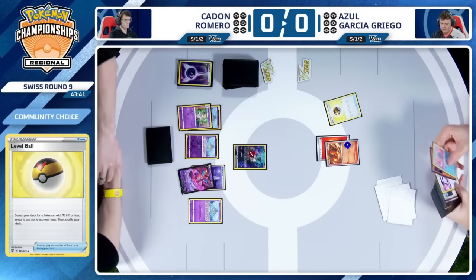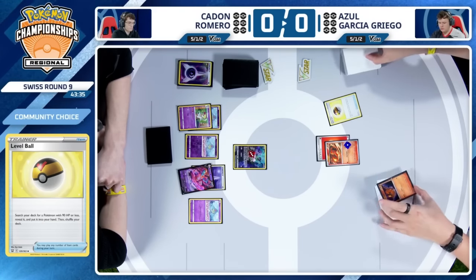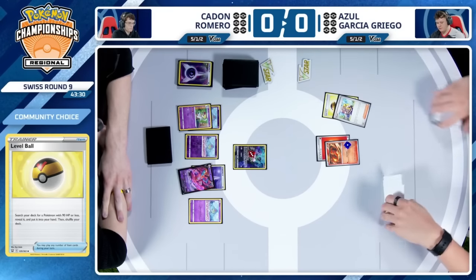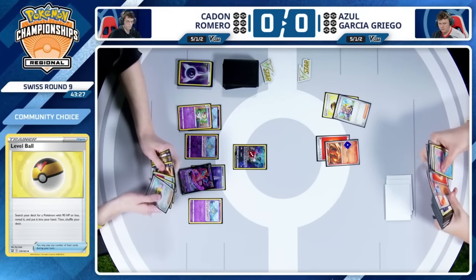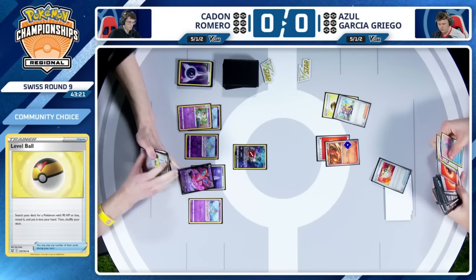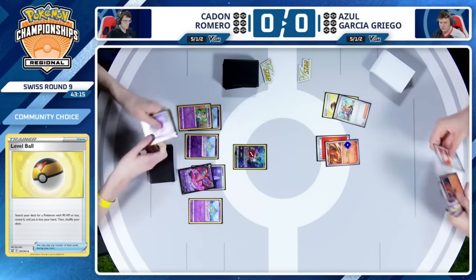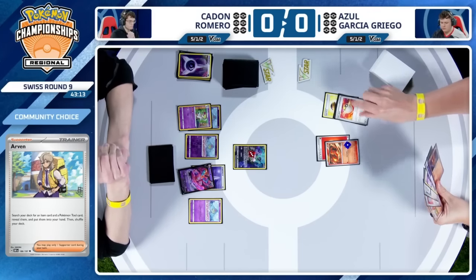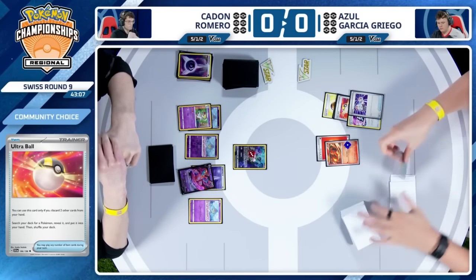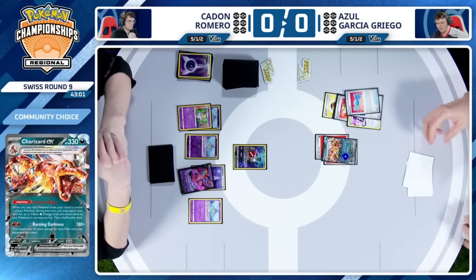Azul eyeing down Charmander — potentially Manaphy, but no, it's going to be that Charmander with the Level Ball. Get another one down on the bench as often as you can. Arvin here will be able to search the deck for an item and a tool. Looks like Ultra Ball is going to be the choice — you can grab that for a Seal Stone, maybe. Just the Ultra Ball. Azul is playing the one-up switch in this Charizard list now, trying to surprise a few people.